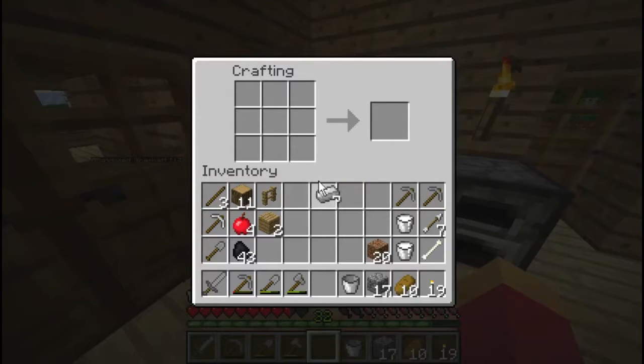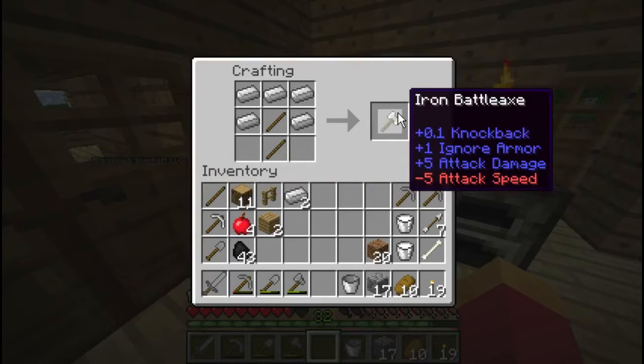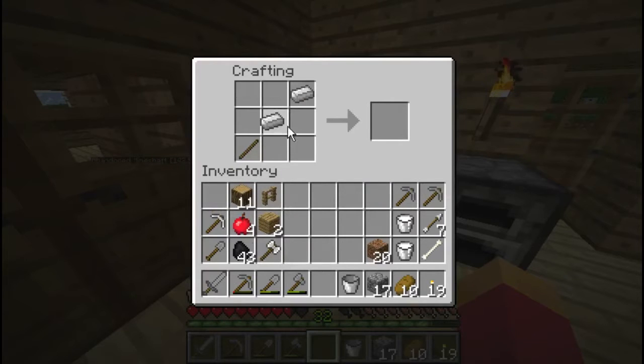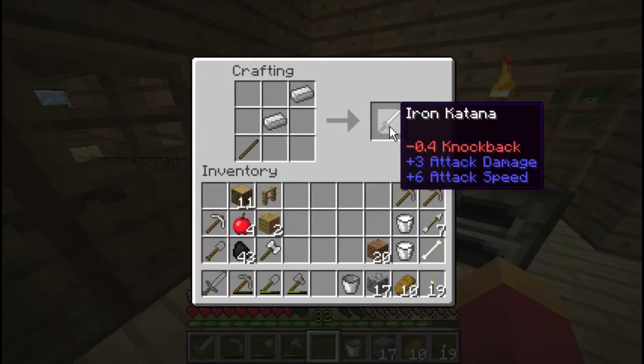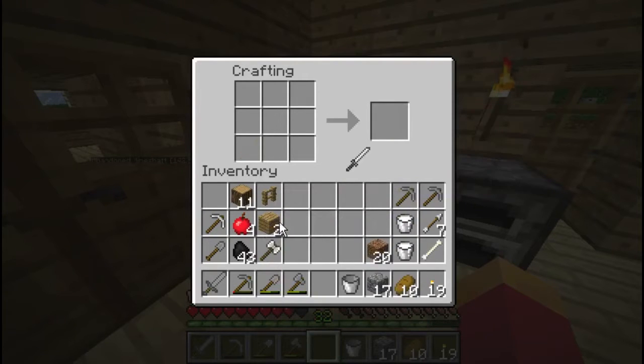Okay so I also want to make something cool that comes in the mod. It's an iron battle axe, it's really cool. It doesn't have attack speed, but that should be fine. I also got this iron katana — attack damage, attack speed. So we got some nice weapons going on.